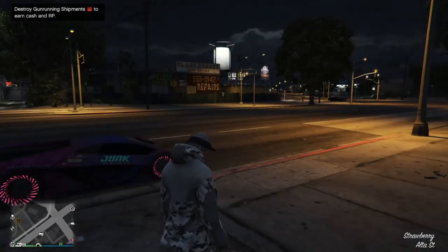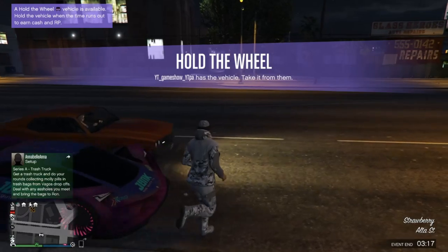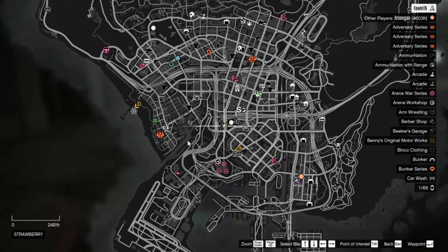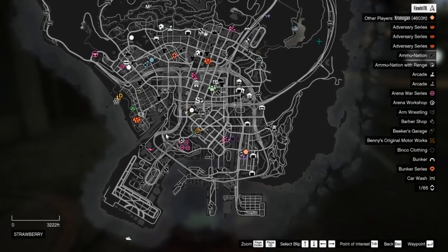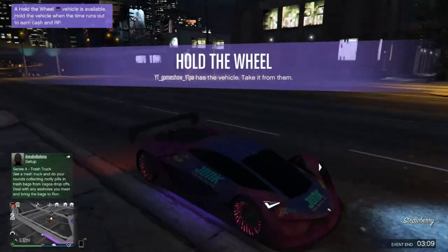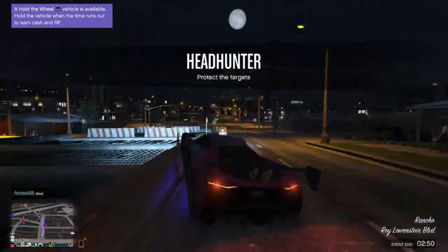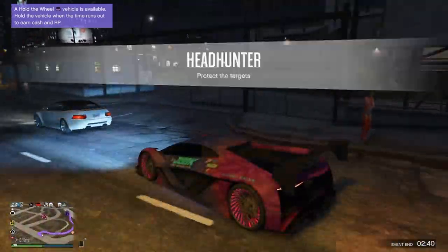Once you have loaded into an online session, you're going to want to get a vehicle and find the time trial on the map. This is the time trial location for the week, so it does change every week — it might be different depending on when you're watching this. Just grab a vehicle and head over to the time trial.